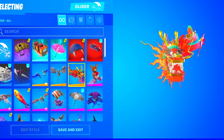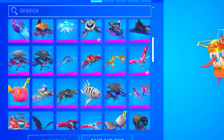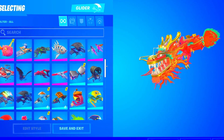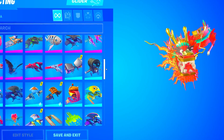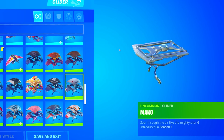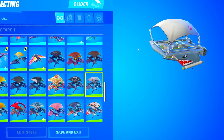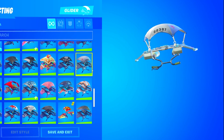To start off the locker tour we're gonna look at the gliders. It does look like he has a lot of gliders. Obviously if you watch my channel, we always try to find the Mako glider first because that is the glider we really care about. He actually does have the Mako glider — let's go! This is obviously a Season One exclusive glider, and having the Mako glider definitely bumps your rating up a lot.